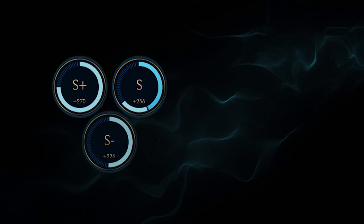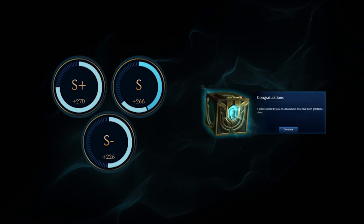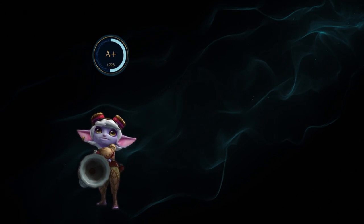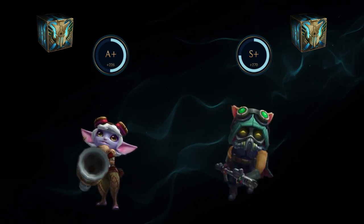When you or a premade partner earns any S-rank through champion mastery, you'll acquire a chest for the champion you're playing. For example, you played Tristana and only got an A+, but the friend you queued with got an S on Teemo, so you'll earn a chest on Tristana too.